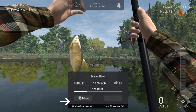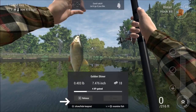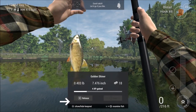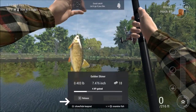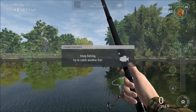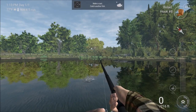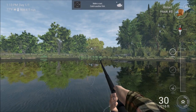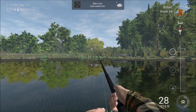Strike - press L2 and hold R2 to reel it in. This game does not seem that fun. Good catch. R1 and R2 to examine the fish. Look at that - what even is it? It's a golden shiner, whatever the fuck that is. Keep fishing, try to catch another fish. Wow, this game's so fun. Look at the fun I'm having.